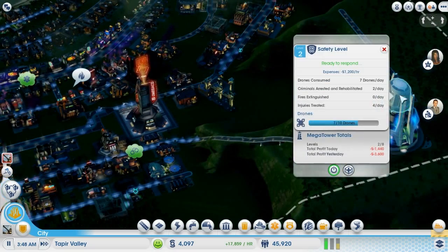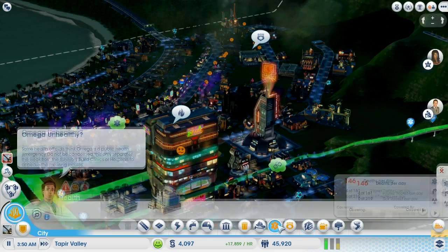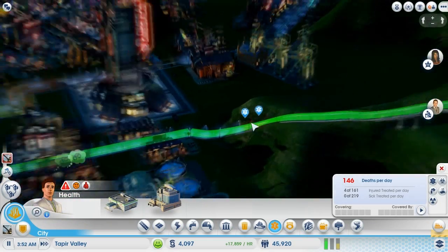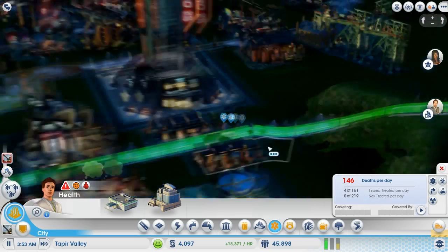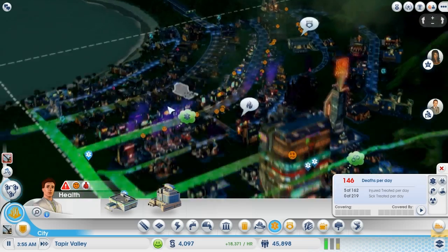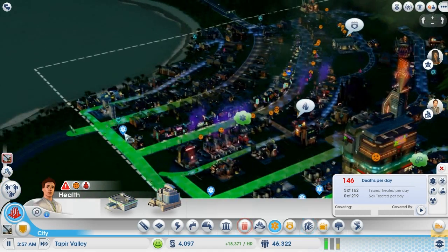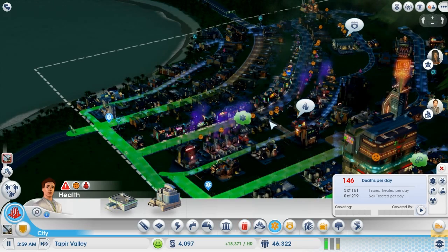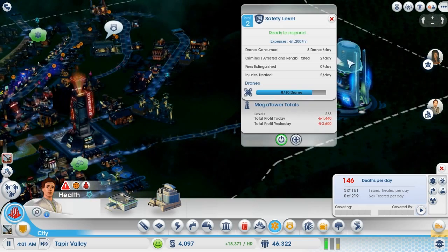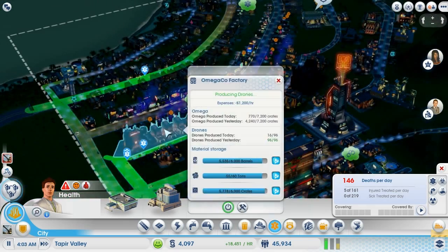Let me click on the drone level to see the drones. Here are the drones. We're finally starting to treat some of these sick people — we don't have any clinics or anything, but we're getting a fair amount of health drones to pick sick people up and help them out. We've got eight drones left, and we're pumping out large amounts of drones here.